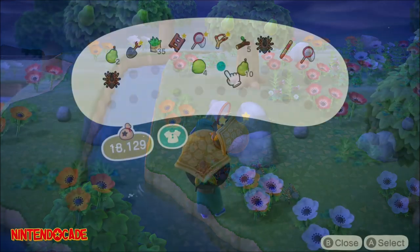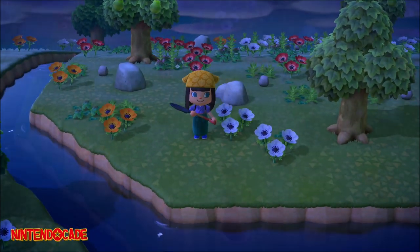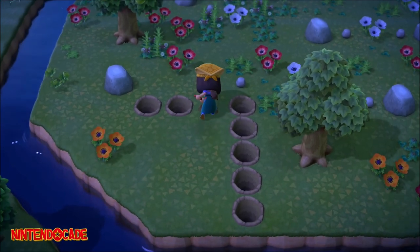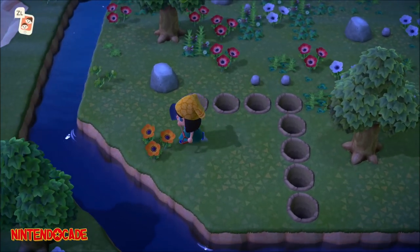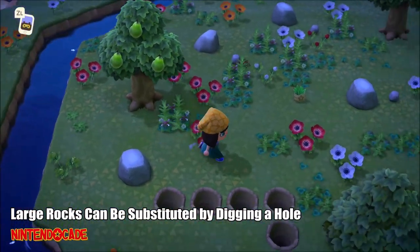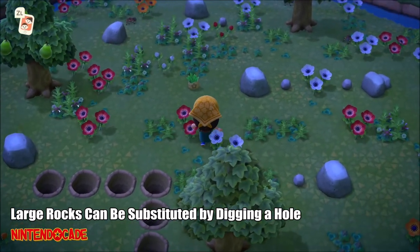What you need to do is equip yourself with a shovel. Then dig a pattern that gives you an enclosure, like what you see here. There are no set criteria for a perfect pattern since landscape conditions may vary from island to island, but the key point is to give yourself an enclosure that is not completely blocked off on all sides.